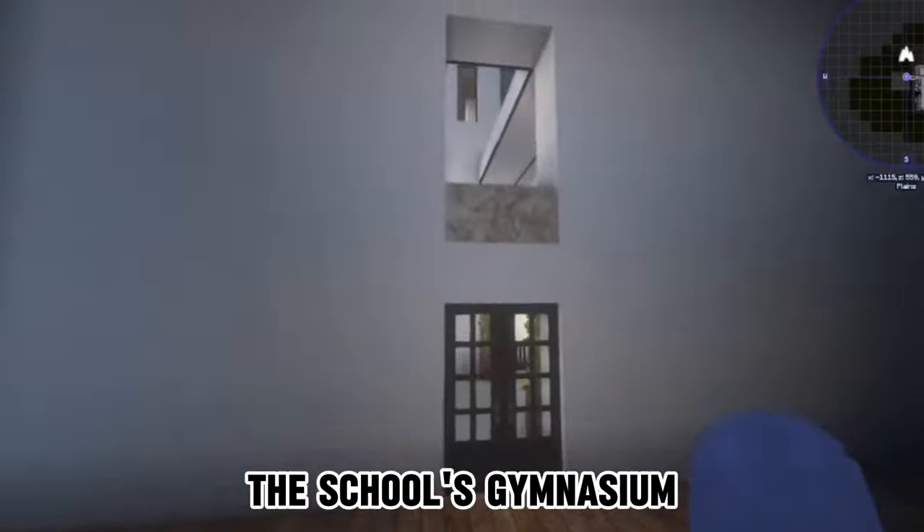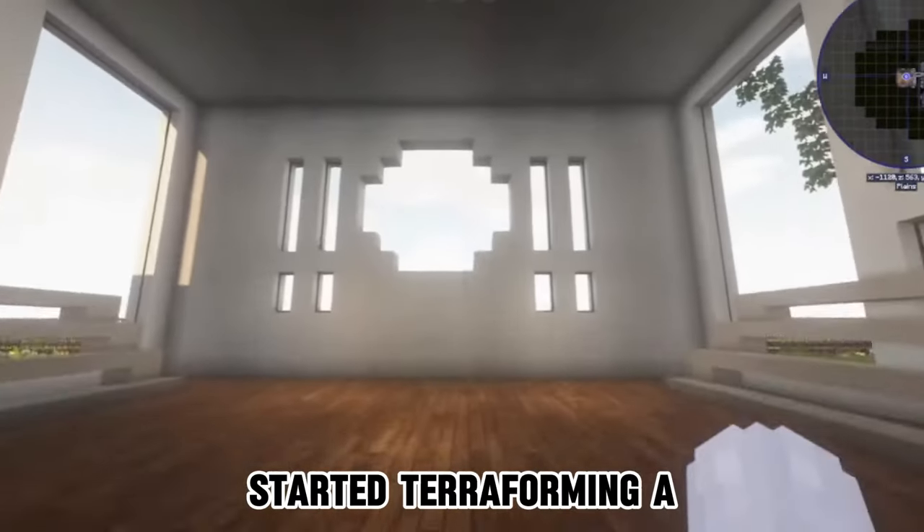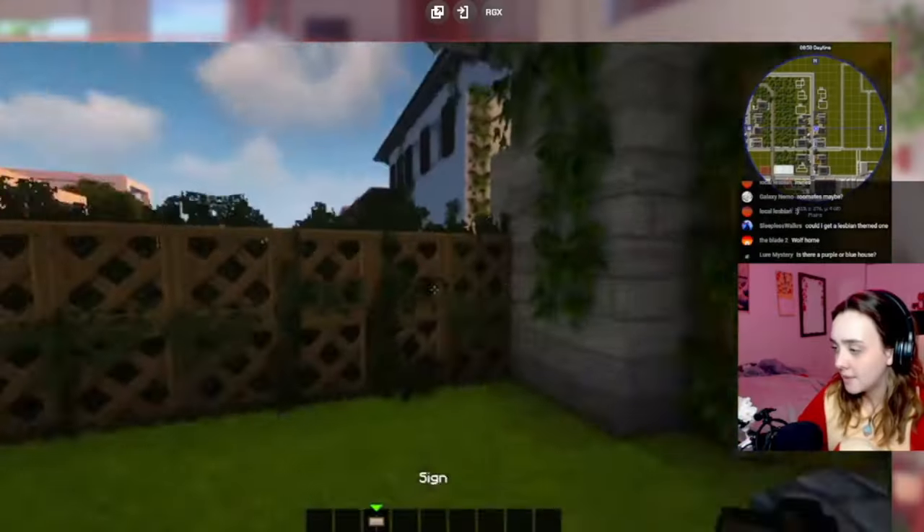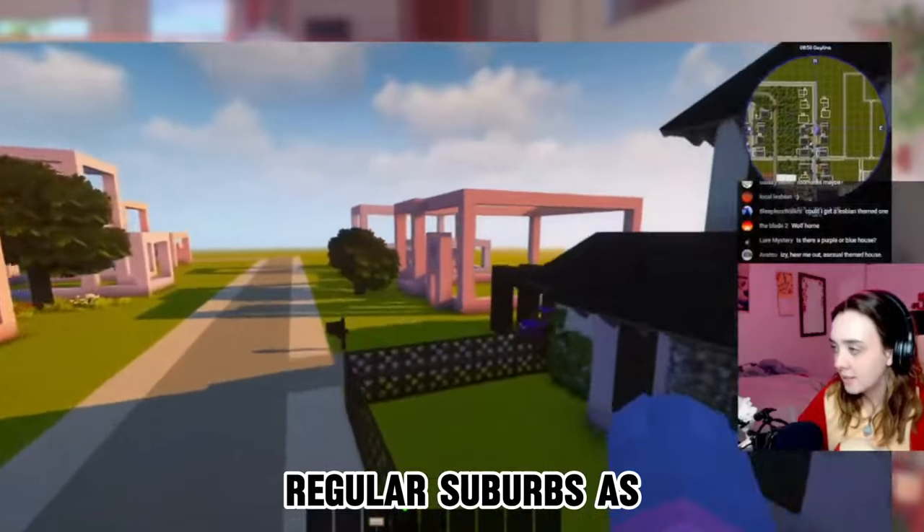Next thing I worked on was the school's gymnasium, and then I started terraforming a mountain in the distance of the city near the rich and modern houses. I added some more houses to the regular suburbs as well. I have some clips from that stream that are pretty funny, so I thought I'd just throw them in here for a giggle, as well as for more context for what actually building this looked like.